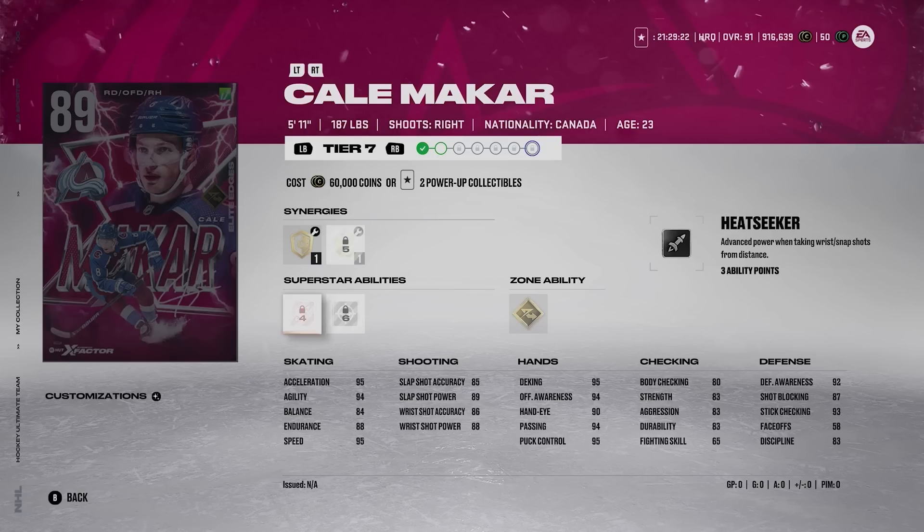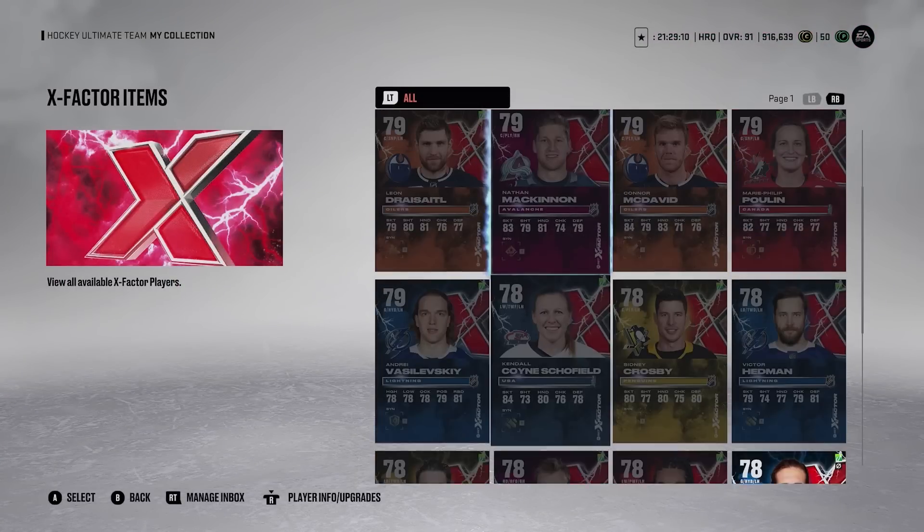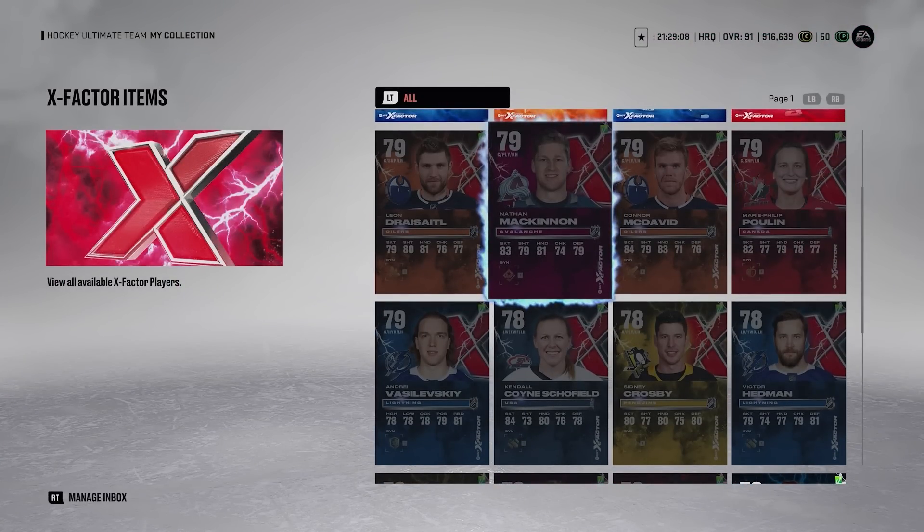His 80 puck battling is a little bit concerning, I can't deny that. However, this card is still very exceptional. Kale Makar is one of the best cards to have in the entire game. Now let's move on to the next one: Nathan MacKinnon.